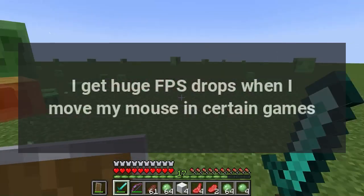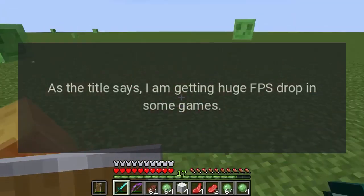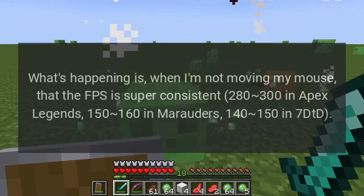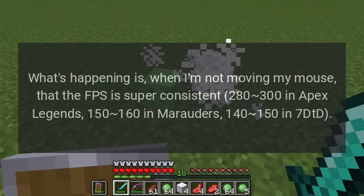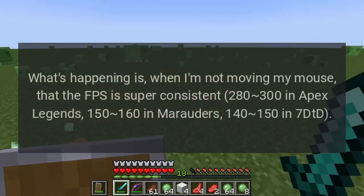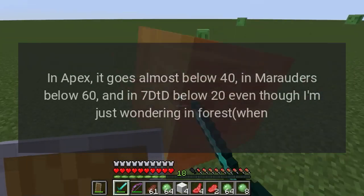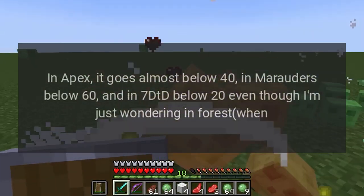I get huge FPS drops when I move my mouse in certain games. I'm having issues in Apex Legends, Marauders, and Seven Days to Die. When I'm not moving my mouse, the FPS is super consistent: 280-300 in Apex Legends, 150-160 in Marauders, 140-150 in 7DTD. But when I move my mouse, it goes crazy — in Apex it drops below 40, in Marauders below 60, and in 7DTD below 20.